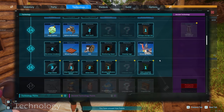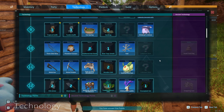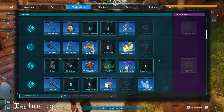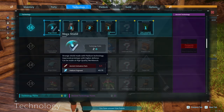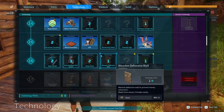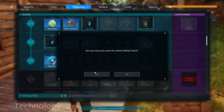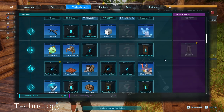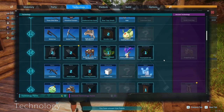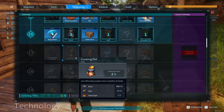I think we might already have the cooking pot unlocked, but I'm not seeing it. Cooking pot's level 17, but we can upgrade that - which would be awesome. We are going to upgrade that and upgrade our storage. I think that's all we're gonna upgrade for right now. But yeah, we still need the cooking pot.